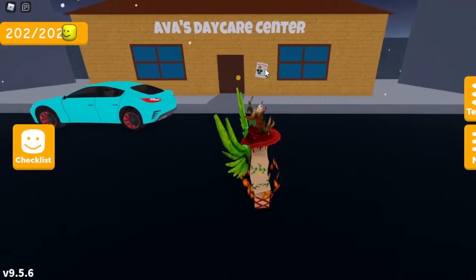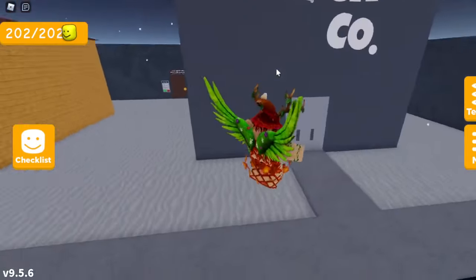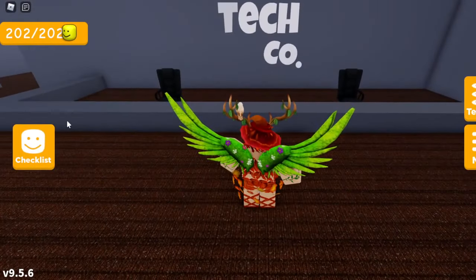Once you reach Ava's Daycare Center, turn right and head over to the right side where you should find Eric's Tech Co. Once you find Eric's Tech Co, at the door it will say E to enter. Press E or whatever your device says to actually enter the building, and now you should be inside Eric's Tech Co.